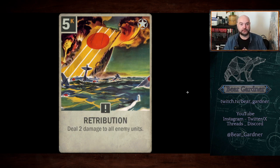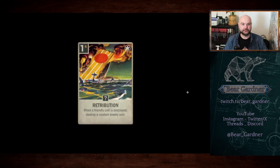The fourth revealed retribution is different: it's a one-cost countermeasure — not an order — called Retribution Fire. It reads: when a friendly unit is destroyed, destroy a random enemy unit. That's not bad at all for one credit as a countermeasure. This also hints that not all retributions are orders — there may be more countermeasures in the pool. So that's what we know about retribution and the develop mechanic so far.